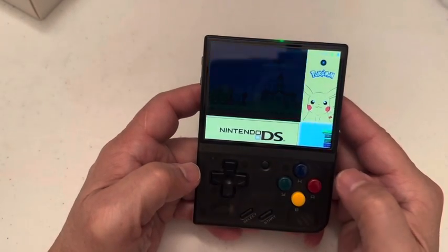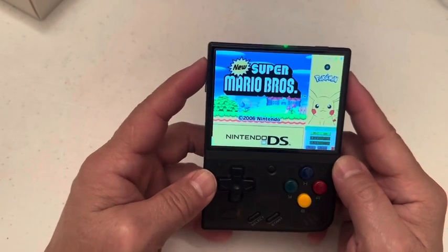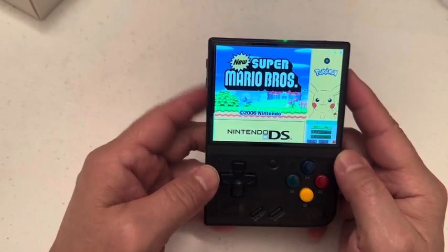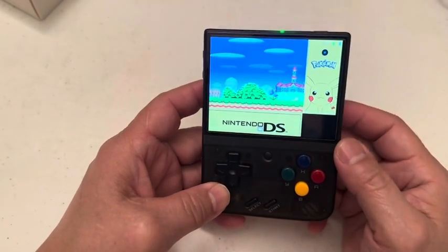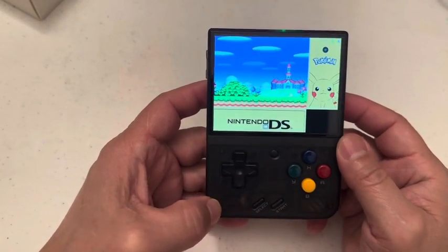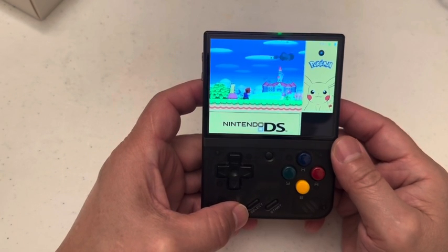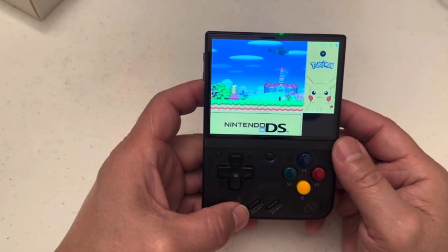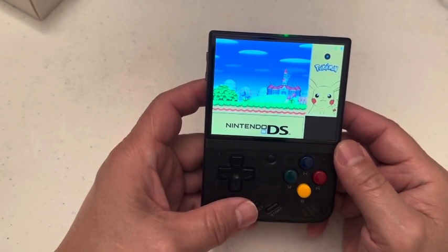And then you can start the game like so. Let me turn this down so you guys could hear me. So we're going to start the game, and then you could press back — I think Select back. Let it go fast because this is very slow. So I just fast forward so everything will go super fast.